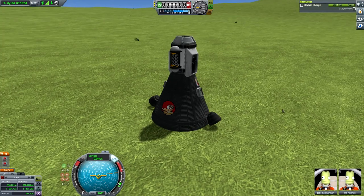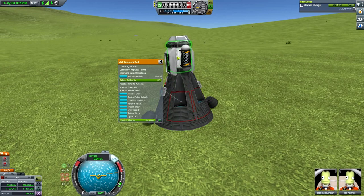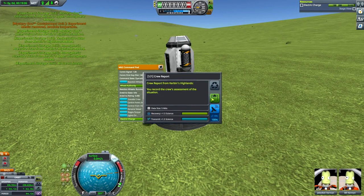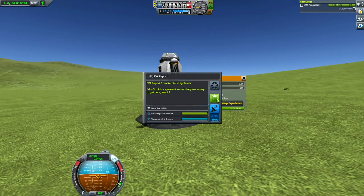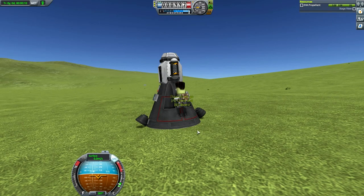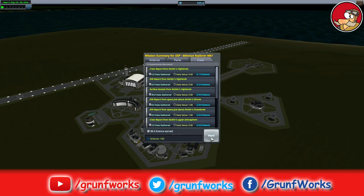Doing some science experiments to gather every ounce — overwrite crew report? No, collect everything first and then do the crew report. Kerbin's Highlands — oh good, I didn't know we were in the Highlands. Perfect. EVA report, surface sample, and coming back. Let's recover the vessel. How much science did we get? Not much, I reckon, but enough to unlock one more node. With that said, as always guys — like if you liked this episode, hit subscribe, and I'll see you all in the next one.